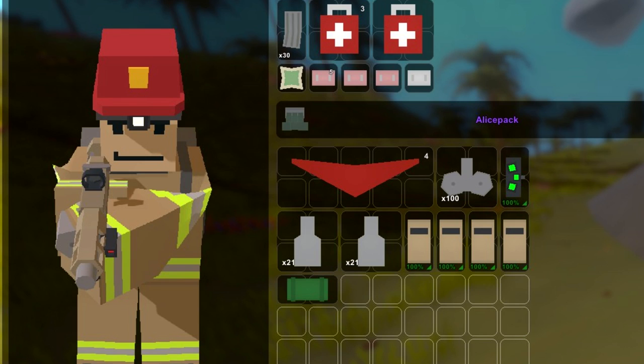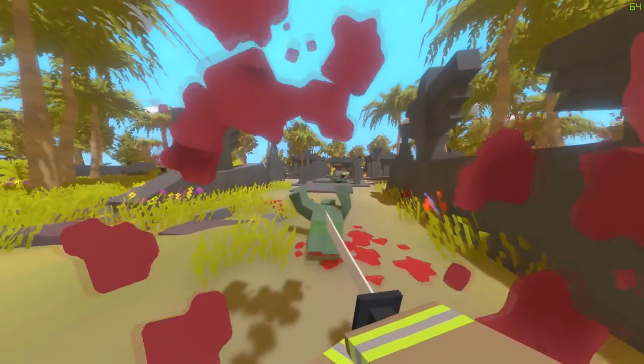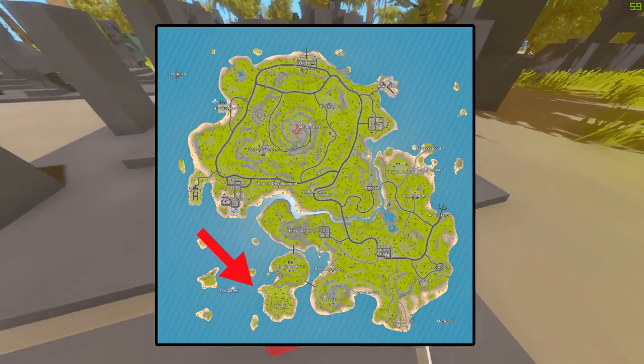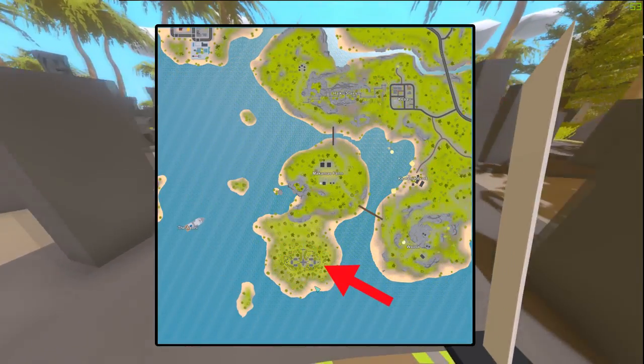Now that you're good to go, let's head over and activate our first altar. The first altar you need to activate is located directly south of Makame Farm, which is a piece of land that has been added as an extension to Hawaii.